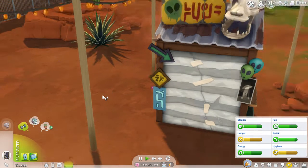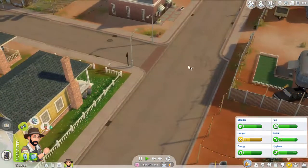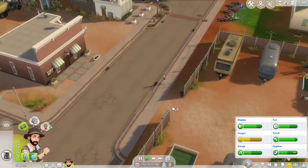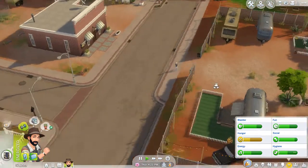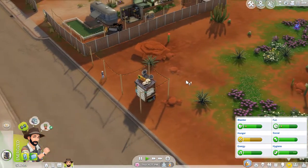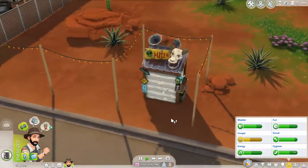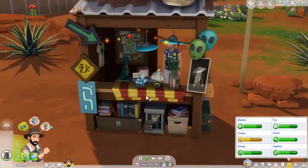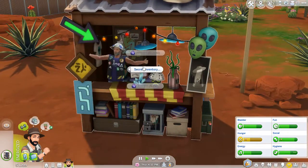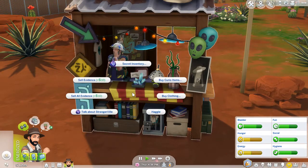Don't tell me Owen got abducted or something. Oh, I think he's on his way. I've been listening to the sounds of the neighborhood - the birds seem to sing a little bit differently. Let's go to secret inventory and buy curio items. Wait, it's not curio, it's not Owen - where do I buy the hazmat suit? Question about spores...